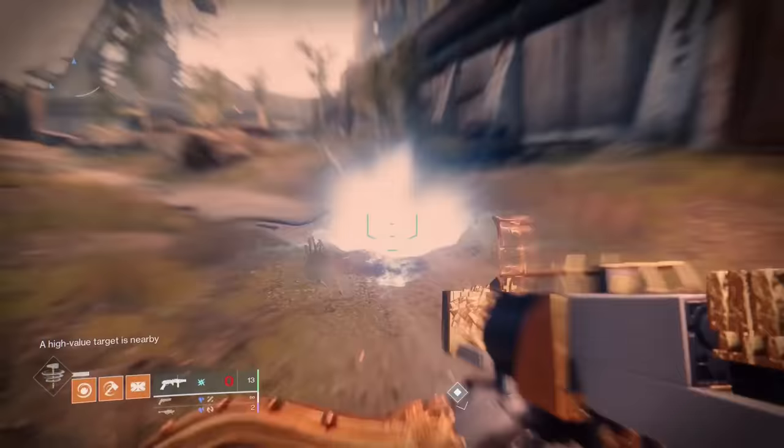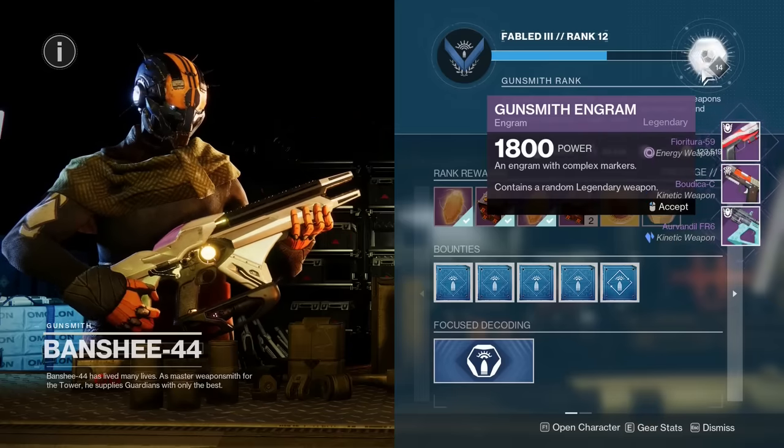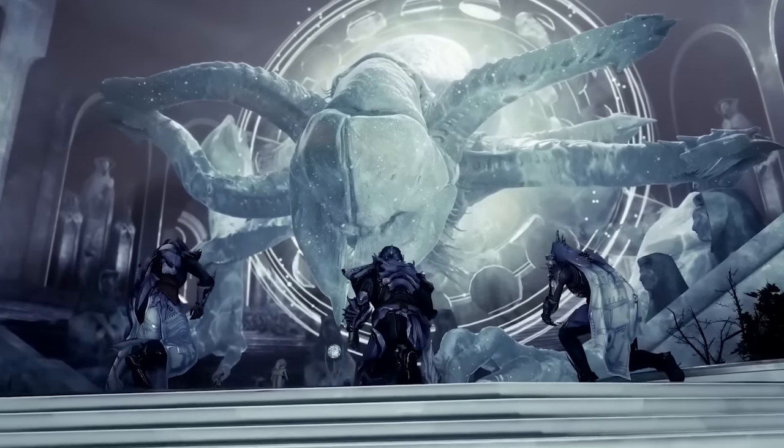Did you know you can shoot weapons at twice the speed? Or get armor charges that last forever? Or get max reputation by standing still? Well, you can, and here are 36 weird yet useful tricks in Destiny 2.